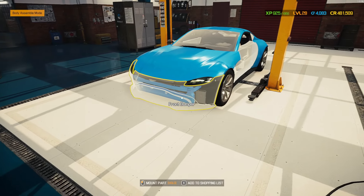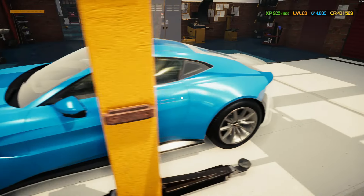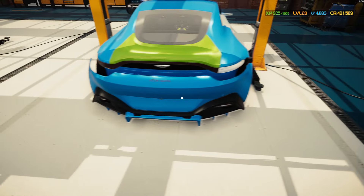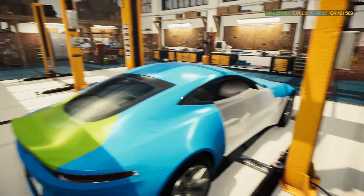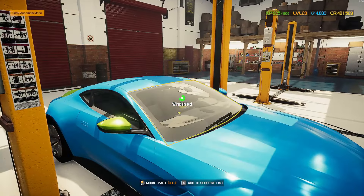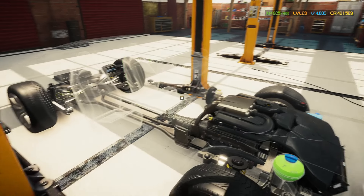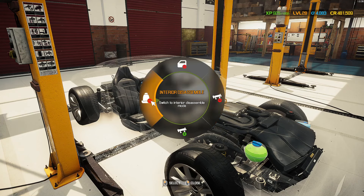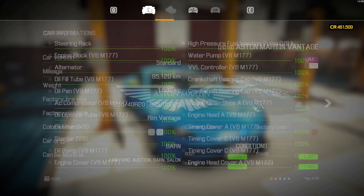It actually looks kind of nice with those rims — I really like it. Now let's put on all the body parts. Front bumper, side fenders, doors, windows, mirrors, small window, trunk, rear lights, rear bumper — there we go. And we put a license plate on it. All those windows, man — windshield, last part. And now let's put the interior back in. Steering wheel — there we go. Car status: 100% everything. Really really nice!